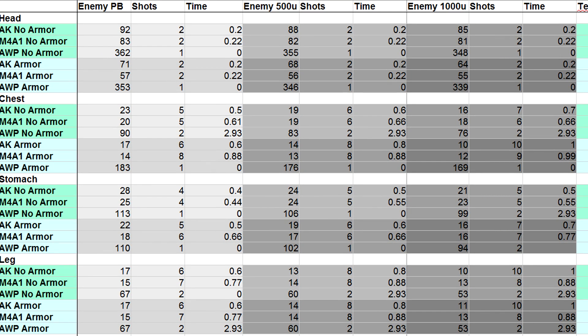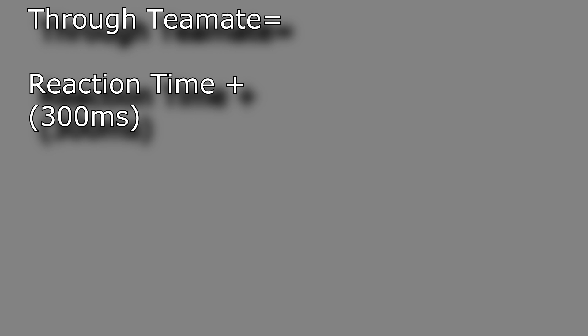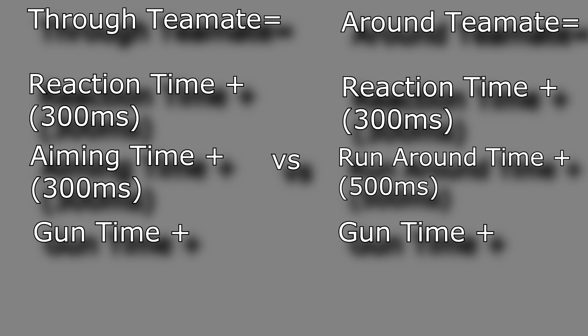You really only need to worry about the time column. You need to find two things if you want this to be of any use. First, find your reaction time — any site like Human Benchmark is good enough for a rough estimate. I'll use 300 milliseconds for this example. The second thing is an approximate time it takes you to aim on someone. Though it is very situational, I'll use 300 milliseconds again. Now compare it to a rough estimate of how long it would take you to react, get out of the way, and then shoot. For this example, I'll say it takes half a second to get out of the way. Add the reaction time, time to get away, and the control time in the spreadsheet, and then compare.